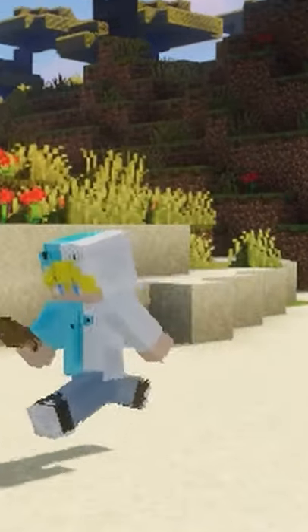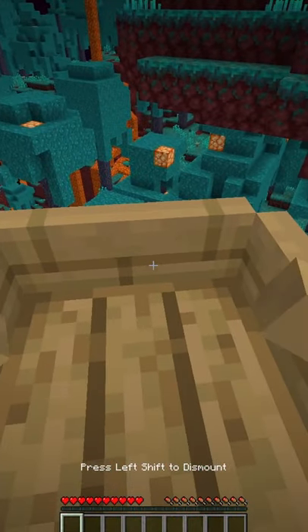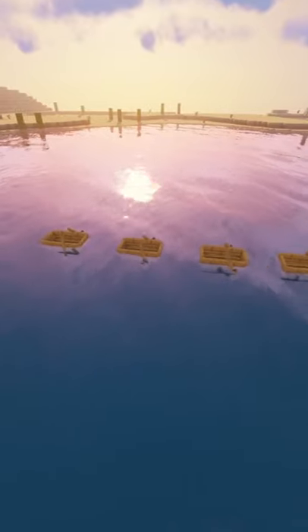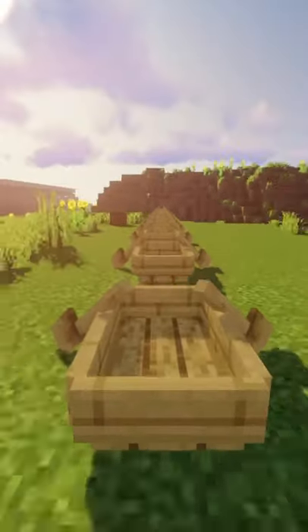Boats are useful to carry around while exploring in the nether, because if you come across a cliff, you can place a boat then ride it off the cliff without taking any damage. If you set up a chain of boats like this, then you can spam click the boats on water and on ground.